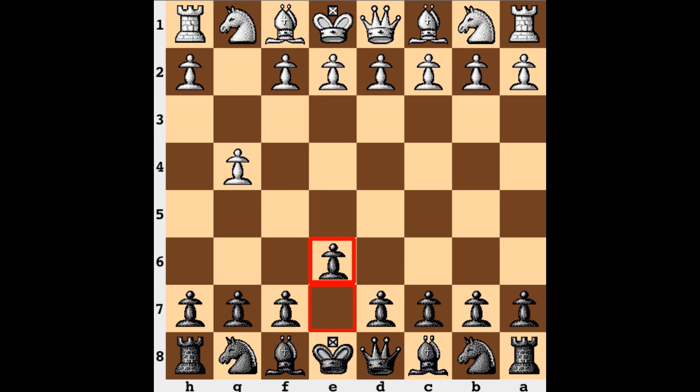And from here, after f3 or f4 — let's just say f4 — Queen h4 is checkmate.